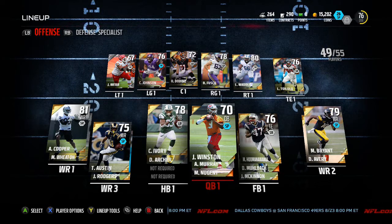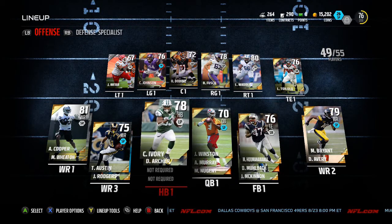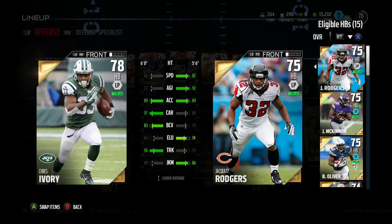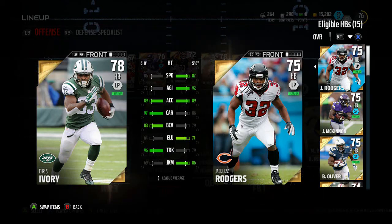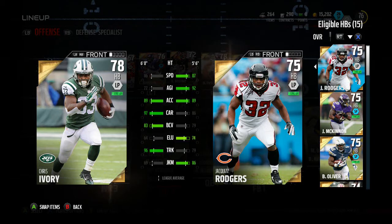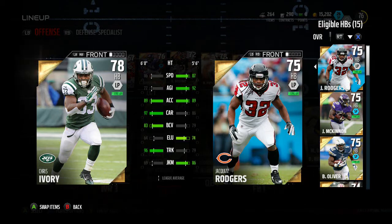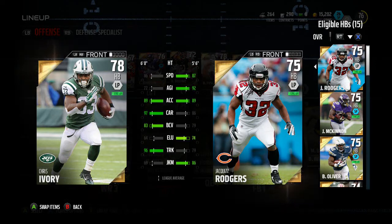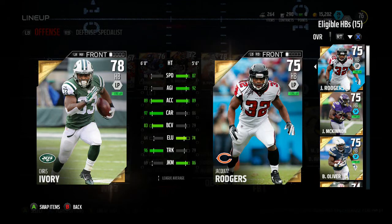This guy is an absolute beast, and you can see him on the screen right now. His name is Chris Ivory, and he's just a beast in every aspect on the field. 86 speed is actually very fast. The only problem with this guy is his agility, elusiveness, and juke moves. So if you really need a Jamal Charles type player where you just juke around everyone — like LeSean McCoy — then I would not recommend this guy. But if you're just running straight up the middle of the line, then this guy is an absolute monster.